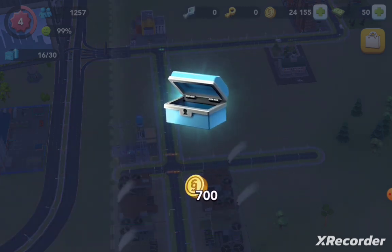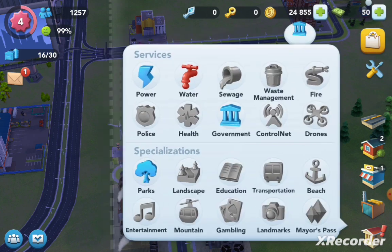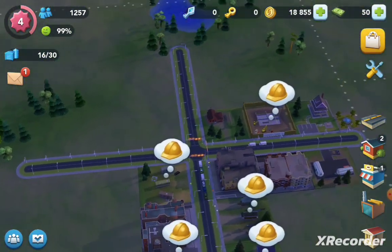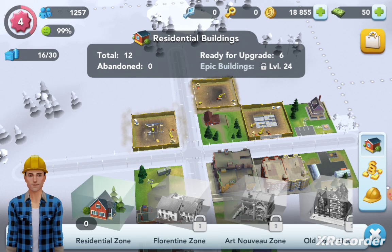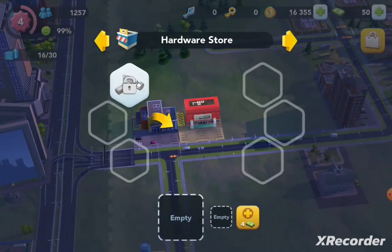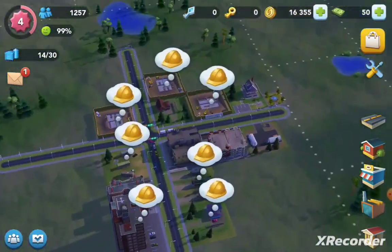Happy city! We've reached a thousand population! Woo! Water. Think about housing. Residential zones — activate. If you put this hardware store in, you can start making hand lanes. I think those are going to be required in some of the later buildings.